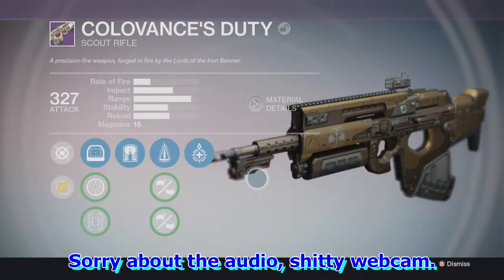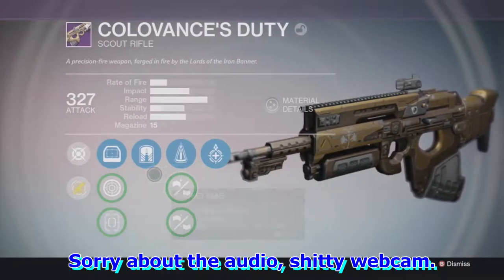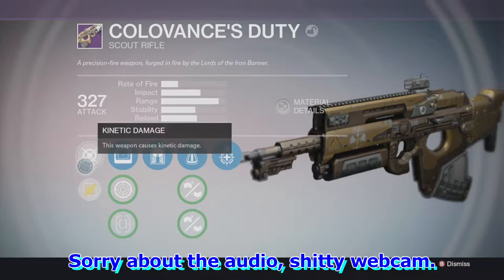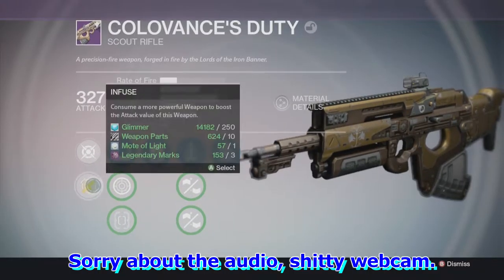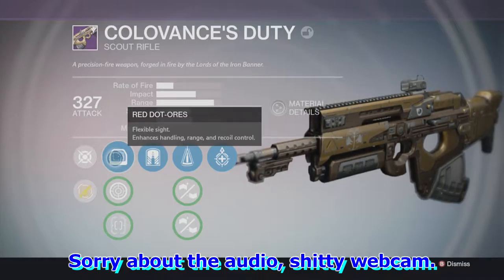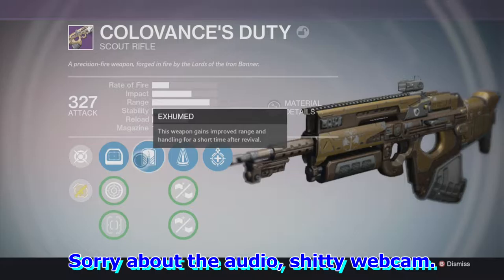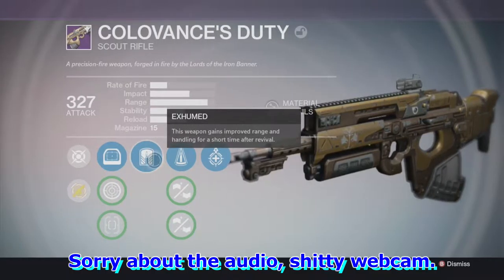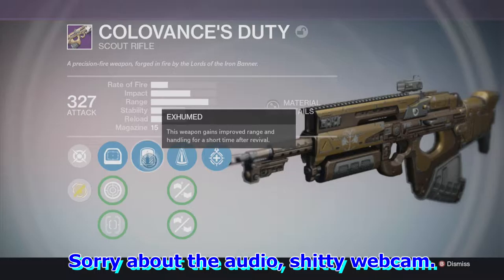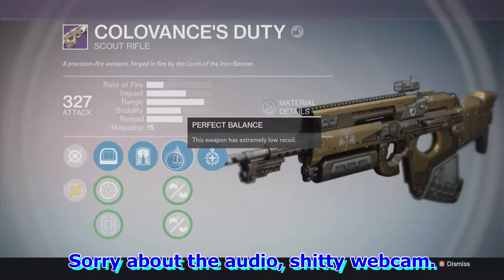Now, depending on the weapon that you get from the Iron Banner, you might get different perks — it might be the same weapon but with different perks. These are the perks that I have on this weapon. It has kinetic damage — this weapon causes kinetic damage. You can also infuse it. The red dot orgs is a flexible sighting that enhances handling, range, and recoil control. I have Exhume — this weapon gains improved range and handling for a short time after revival, which actually increases the range.